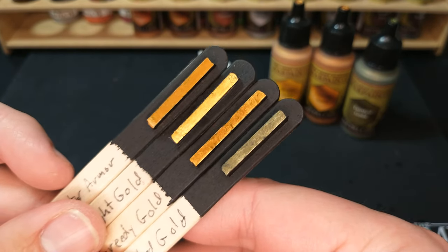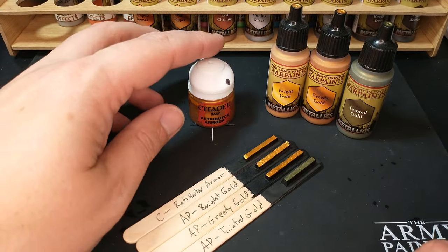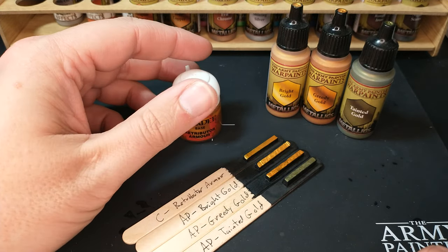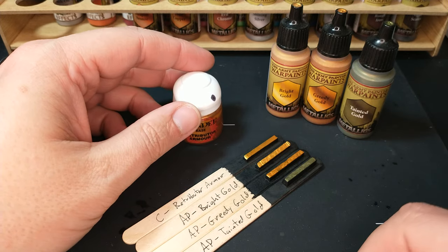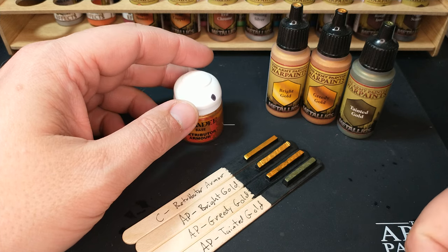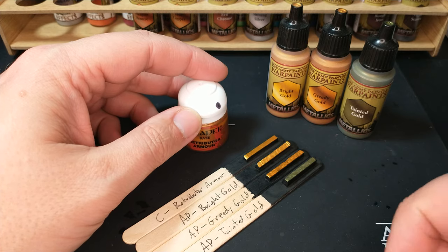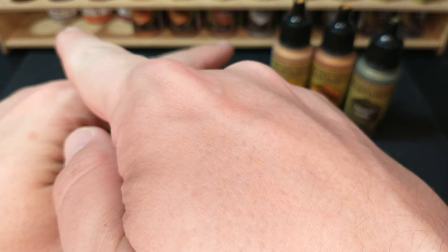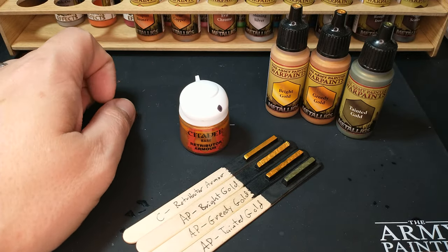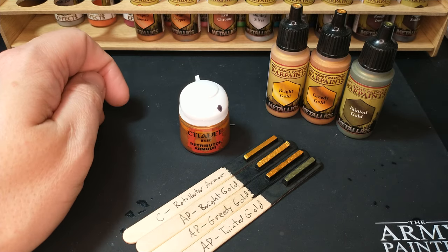This is a hard one for a recommendation, but I always like to give you what I would buy. I would buy Retributor Armor again — I like this color a lot. But honestly, I would buy the Army Painter Metallic set, both the regular and the colored ones. I want all the Army Painter Metallic paints because they're all just so good. In fact, you can see some are missing from the background because they're right here — they are my front row of the paint rack on my painting table. That's how much I like to have these on hand.